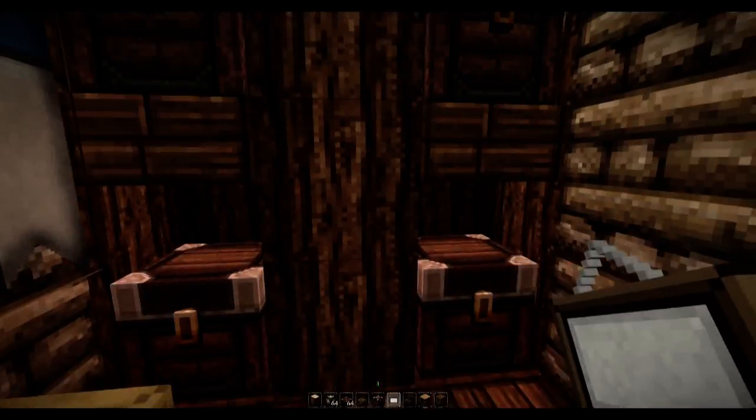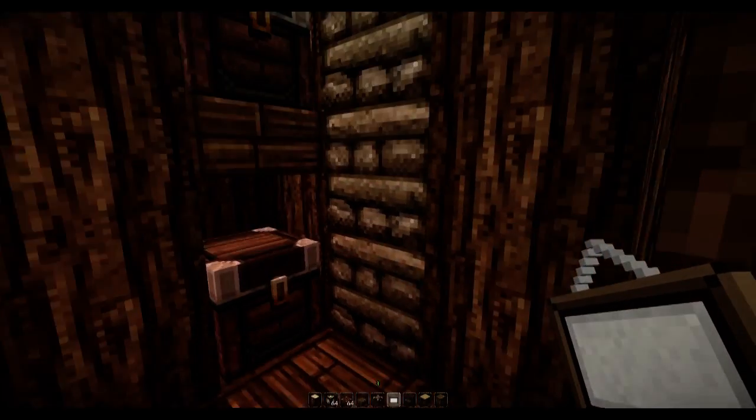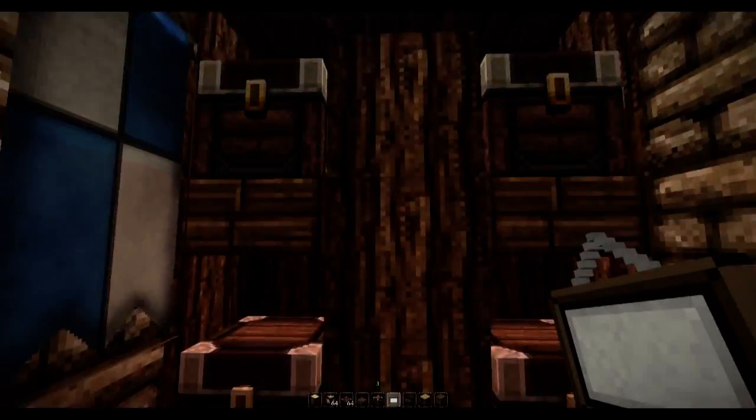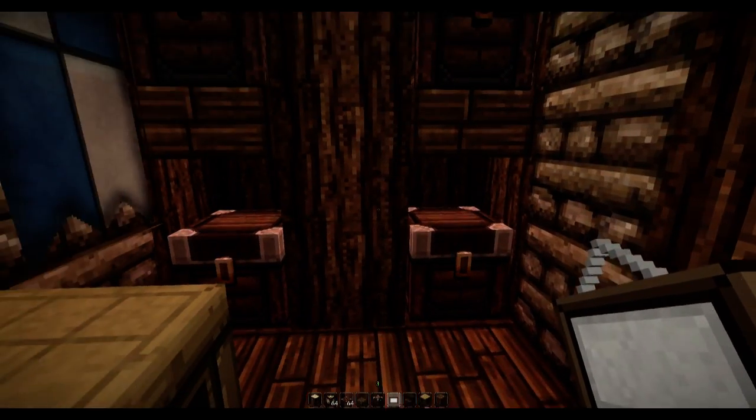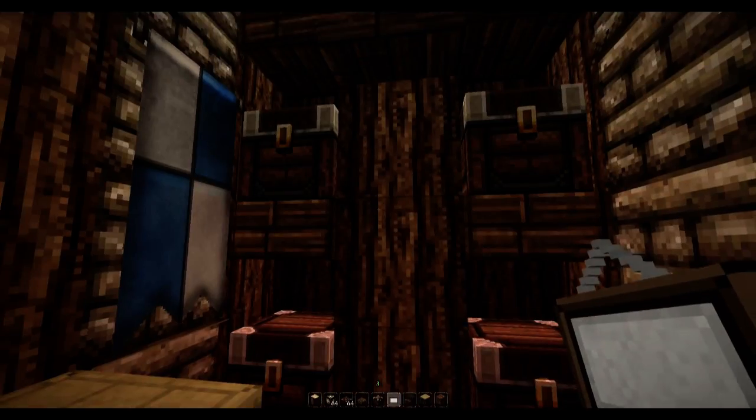I've also added a crafting table and some paintings, but again that's totally up to you. You can possibly add some flower pots. I think it looks pretty decent like this — if you want to actually use it in your single player worlds, you can store your seeds and your wheat.